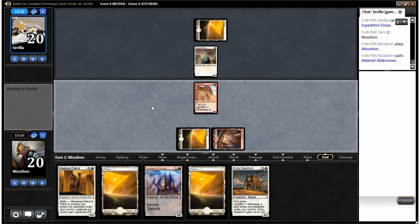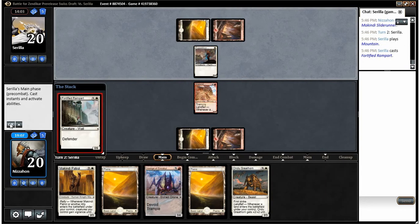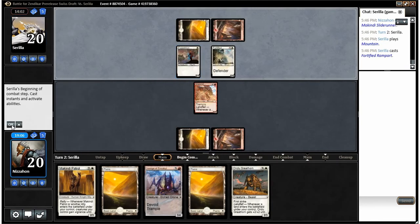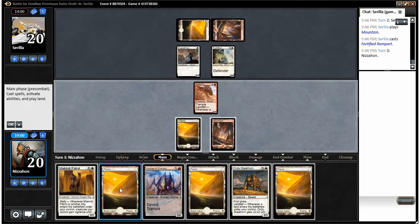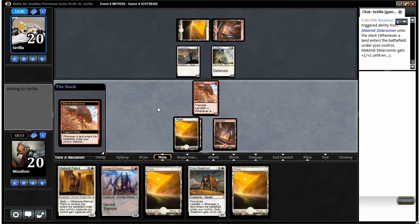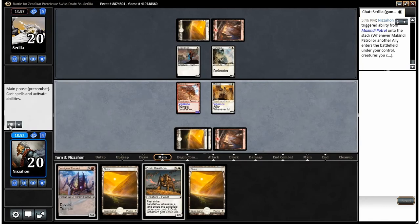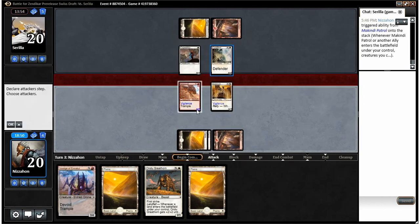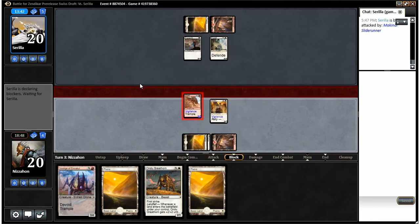This guy has not been showing up as much as you'd expect a guy you have three of to show up — we didn't get him in all last game, but he's pretty great right now. Fortified Rampart — that's definitely a nuisance. We're gonna pump him up a bit, play Makindi Patrol, and we might as well swing with him. Maybe I should have swung before I played the Patrol, although having vigilance is relevant.